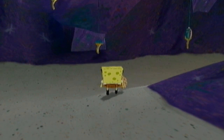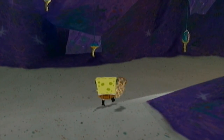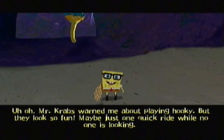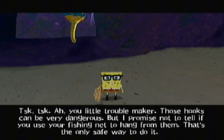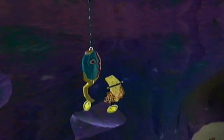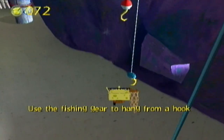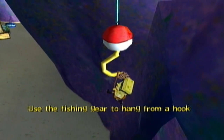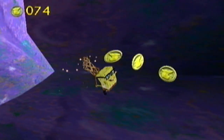Here we have the first instance of hooks. These are basically a reference to the SpongeBob TV episode 'Hooky,' where Mr. Krabs warns SpongeBob about hooks. In-game, SpongeBob says: 'Mr. Krabs warned me about playing hooky, but they look so fun. Maybe just one quick ride while no one's looking.' The narrator responds: 'Those hooks can be very dangerous. But I promise not to tell if you use your fishing net to hang from them — that's the only safe way to do it.' I still don't understand how using a jellyfish net to hang from a hook makes it safer. That's something I could never really understand about this game.